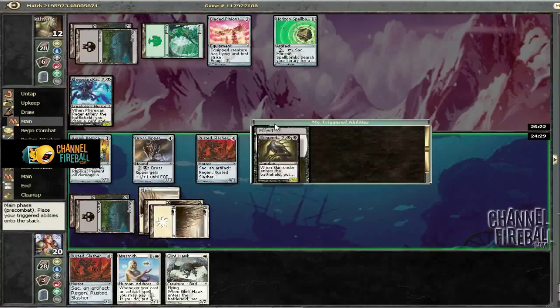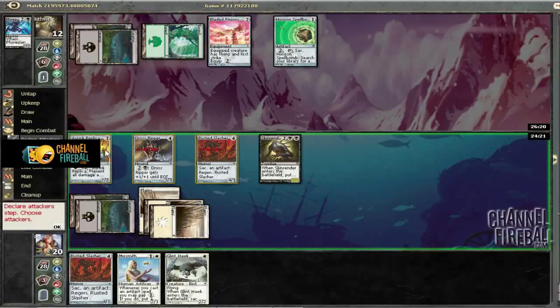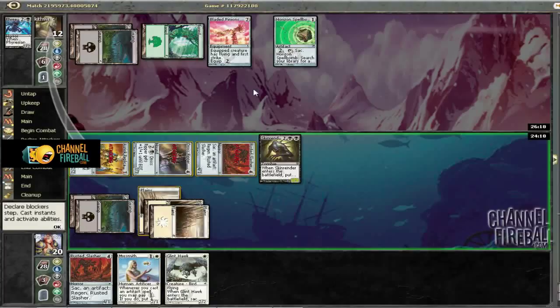This wasn't really much of a game, but that's the way it goes. We have the option of playing our Glint Hawk on this turn just to make it harder for him to block, but all of our creatures are lethal except for the Auriok Replica. He's only on three mana, so it doesn't really do anything except help Mirrorsmith. So we'll just go ahead and pass.